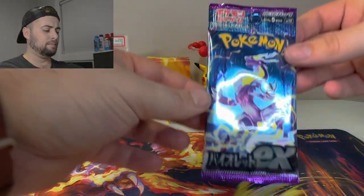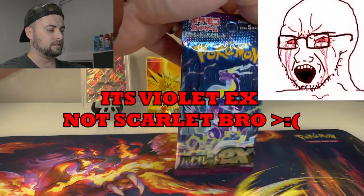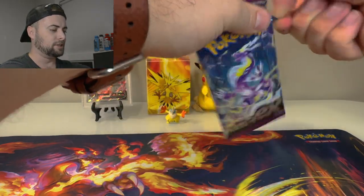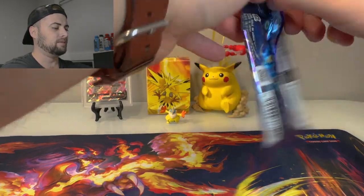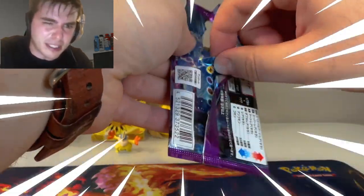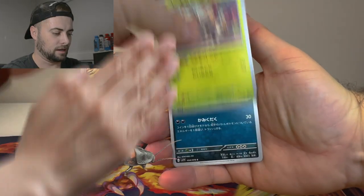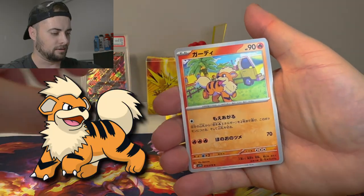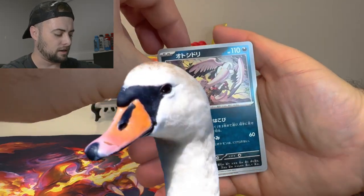Let's start off with the booster pack — we got Scarlet EX, or it could be Violet. Don't get mad at me in the comments, I can't read Japanese, but I'm very excited for the new sets. Let's see what we got — oh my goodness, I'm butchering this pack. We got a bug, a dog, a laughing dog, Growlithe — I know that one — and some kind of angry swan.